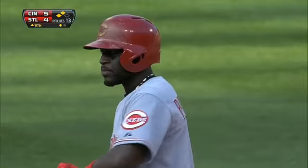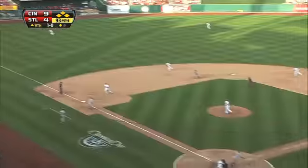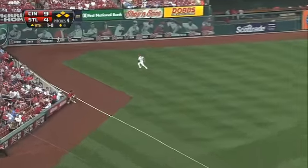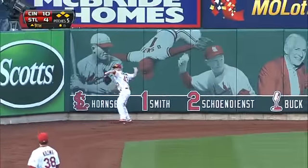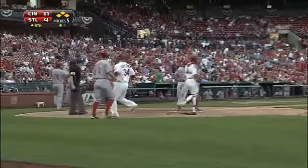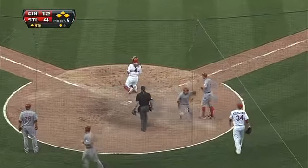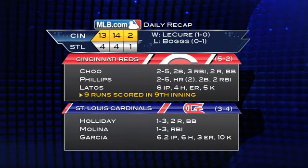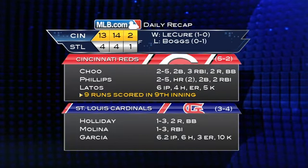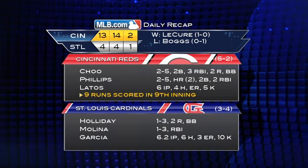The Reds poured it on from there. Later in the frame it's now 9-4 Cincinnati, and Chu comes up for the second time in the inning and smacks a double to left field. Everybody's going to come in and score — the bases are clearing. That double gives the Reds a 12-4 lead. The Reds go on to win 13-4 behind a nine-run ninth inning, and a little redemption for Chu after those two costly errors. Sam LaCure earns the win behind a perfect eighth inning.